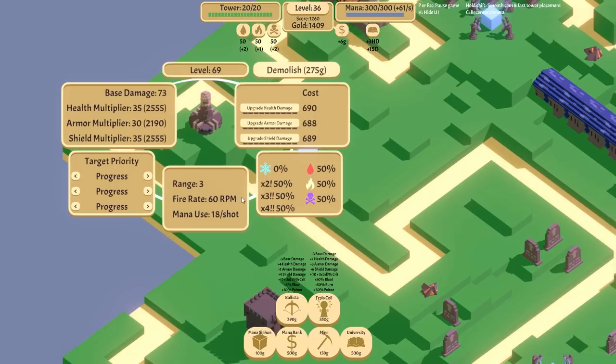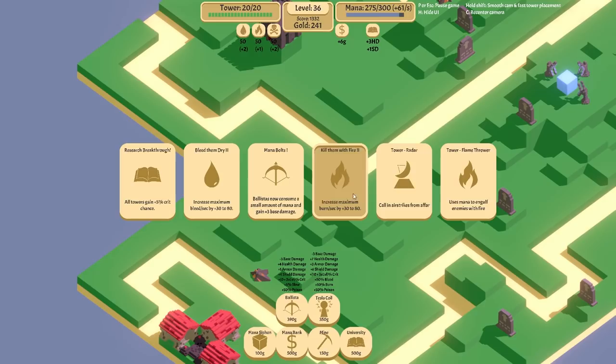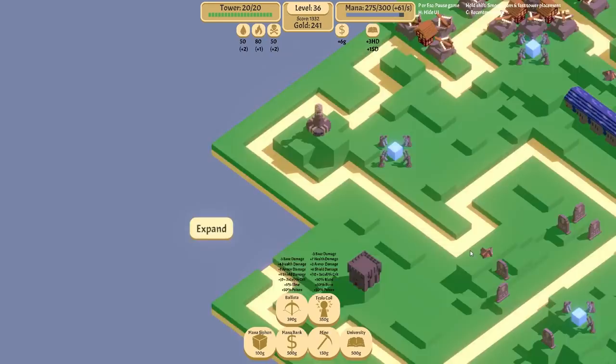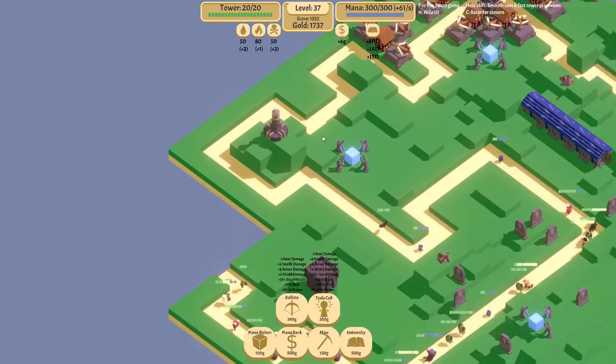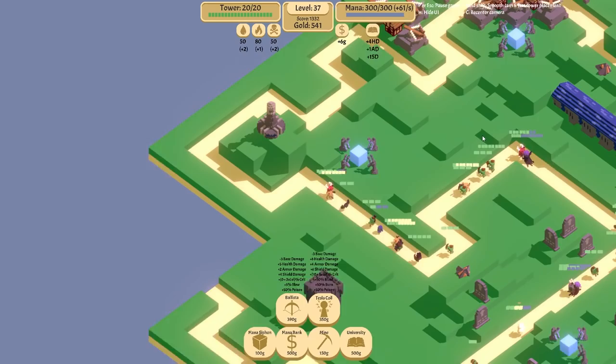Where are we going next? I'm actually going to expand out in this direction — make this path a little bit longer so that I don't have to worry about expanding these ones out anymore. I'm probably not going to expand this path any further because I don't want to hit the point where I've got a branching path there, because that would just make my job over on this side so much more difficult to balance with the main entrance to the tower.